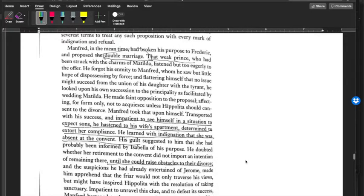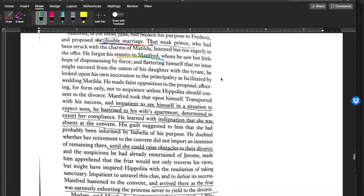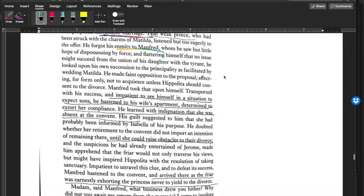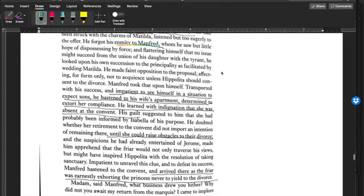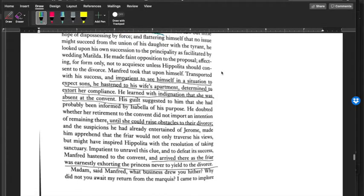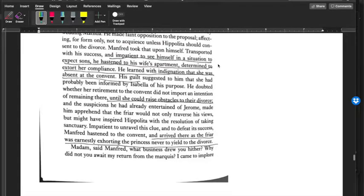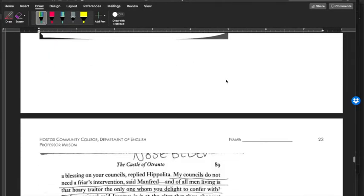Meanwhile, Manfred had broken his purpose to Frederick and proposed the double marriage. That weak prince, who had been struck with the charms of Matilda, listened but too eagerly to the offer. He forgot his hatred and enmity to Manfred, whom he sought but little hope of dispossessing by force. He figured that if Manfred and Isabella don't have a child anyway, he could become prince of Otranto by wedding Matilda. He made faint opposition, affecting formally not to acquiesce unless Hippolyta should consent to the divorce.